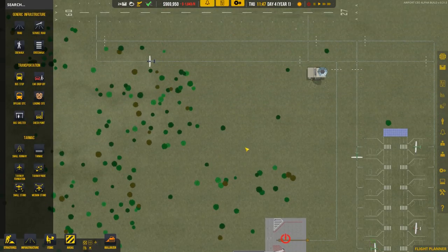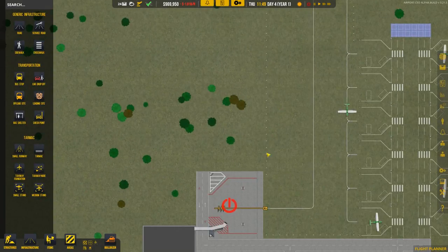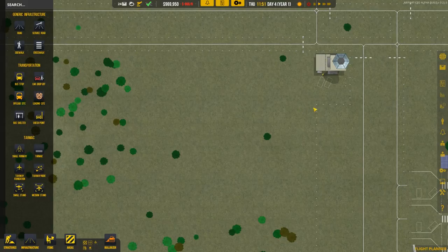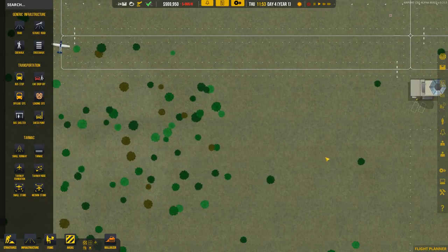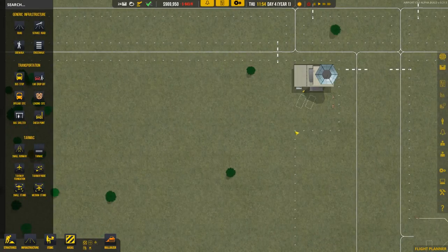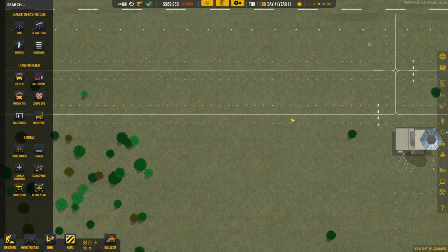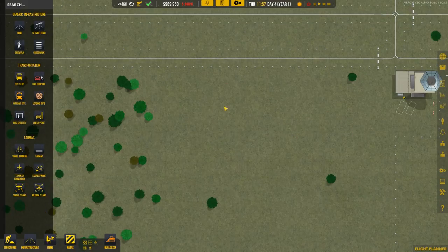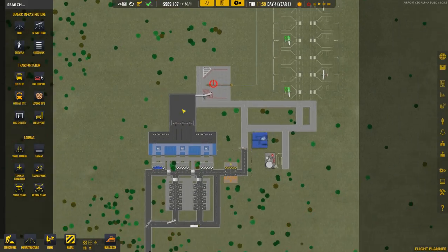At the top — where we planned the last stall in the last episode — we have a little bit of space beyond that. I'm thinking we'll actually build a building out almost touching this tarmac area and then be able to do some baggage stuff up here.